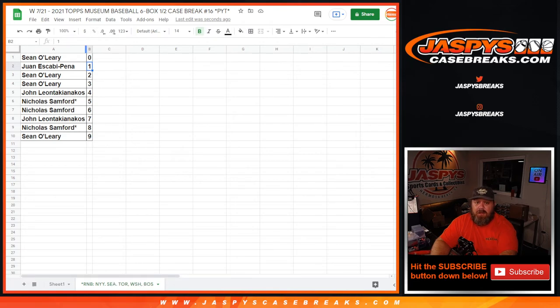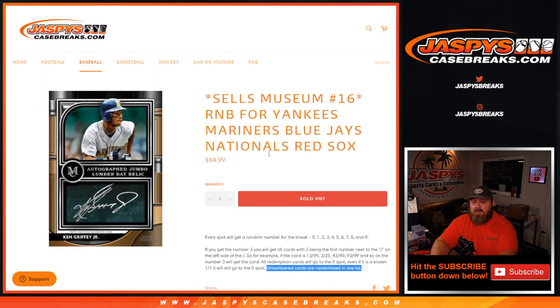And there you go guys. That's the random number block randomizer for the Yankees, Mariners, Blue Jays, Nationals, and Red Sox for Museum Collection Pick Your Team number 16. Coming up next — I'm Sean, JaspiesCaseBreaks.com. Thanks for hanging out, we'll see you next time.